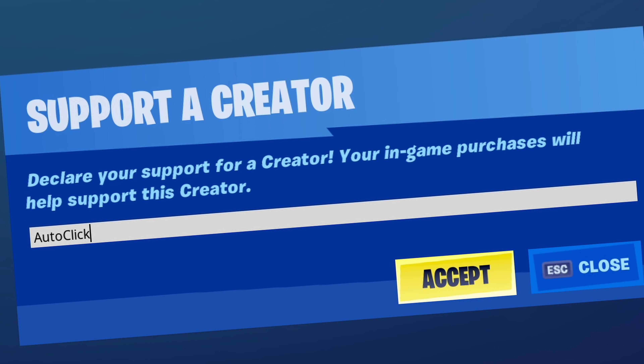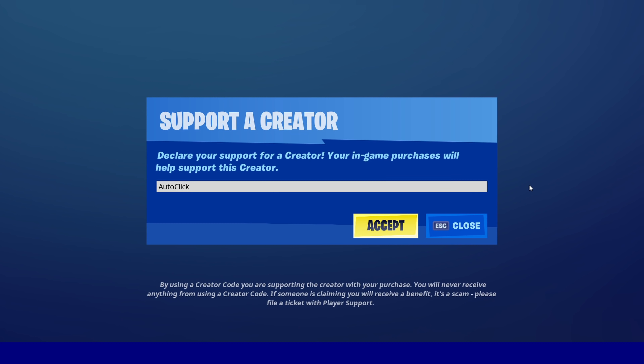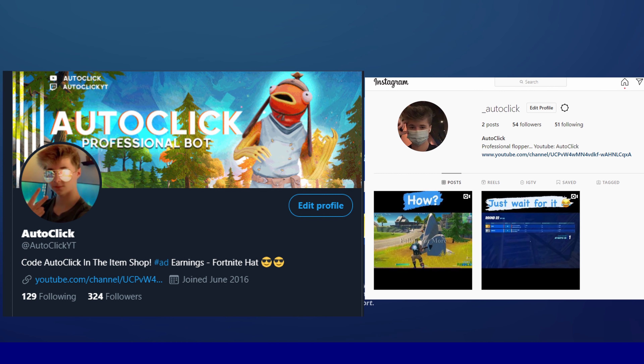You know what else is super easy to do? Use code R-Click in the item shop. Send a screenshot on my Twitter or my Instagram and I will check you out in the next video.